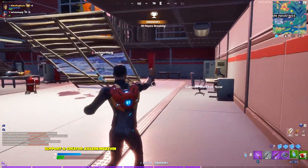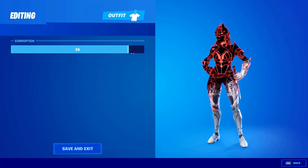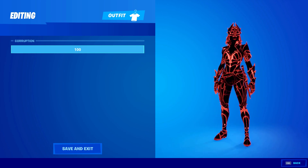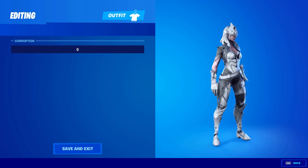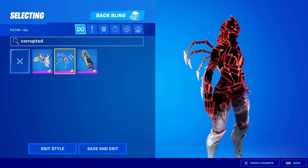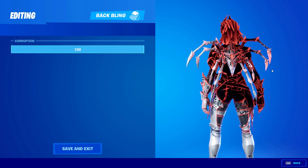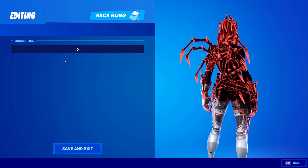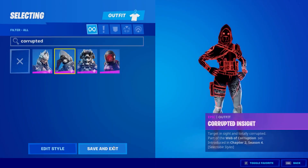Thanks to Everyday Fortnite we have the whole bundle in the locker to see how the skins actually look in game. The first skin we have is the Corrupted Arachne skin, which is the spider skin, and that's the full corrupted edit style and it does look really cool. It kinda reminds me of the Eternal Knight from last season. You can also change the back bling from corrupted to non-corrupted — there's a scale from 100 to 0 depending on how corrupted you want your skin to be, so both the skin and the back bling are edit styleable.